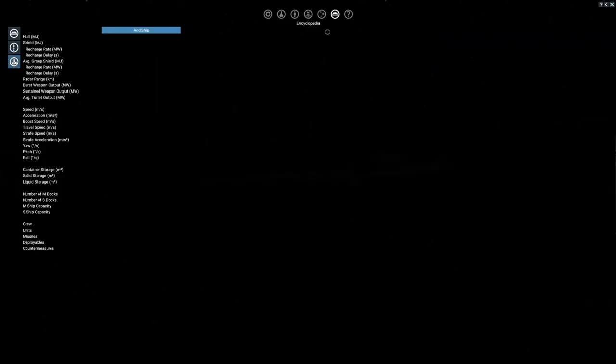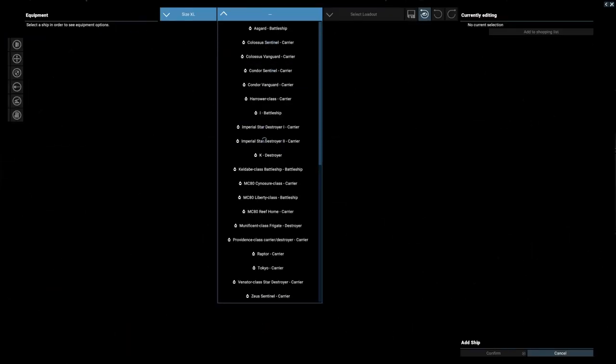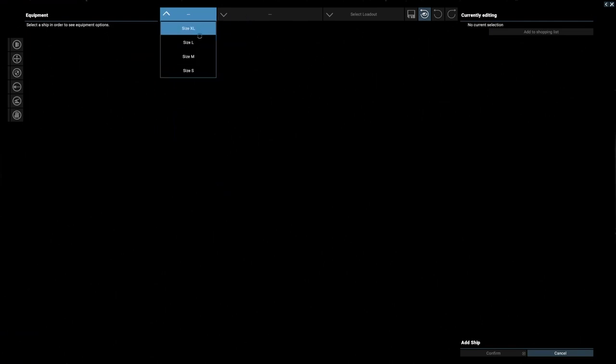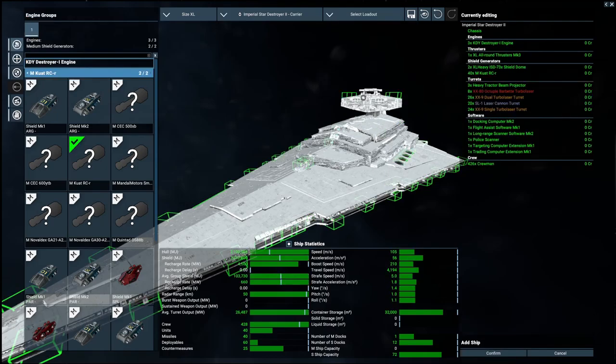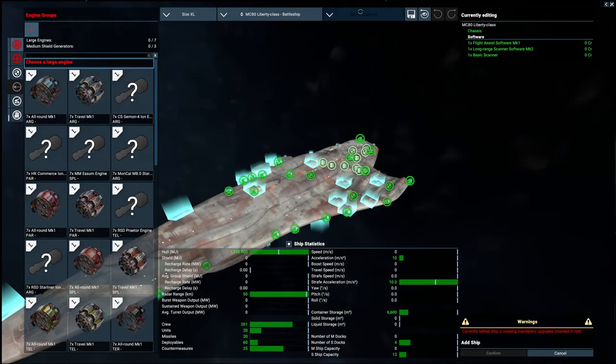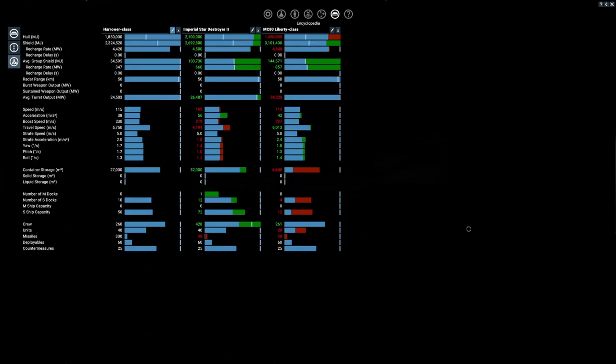Let's compare the Harrow against the ISD2 and the MC80 Liberty. Shield-wise, the Harrow is not the strongest. Hull-wise she's stronger than the MC80 but still less than the ISD2. Average group shields are about half of the ISD2 — definitely on the lackluster side — with a recharge rate of only 347. Firepower is slightly more than the MC80 but still doesn't come close to the ISD2, which I think is still the Godzilla of this lineup.